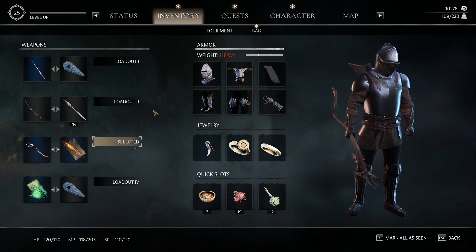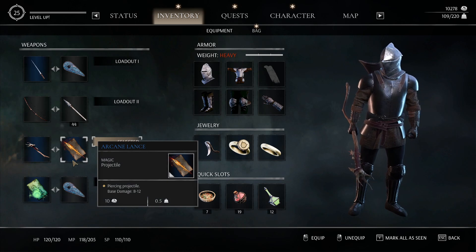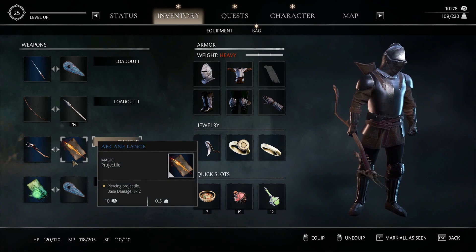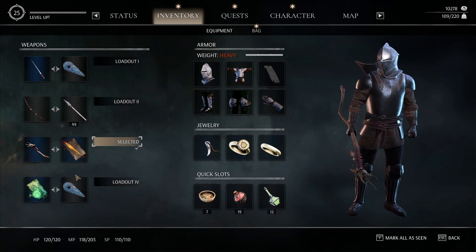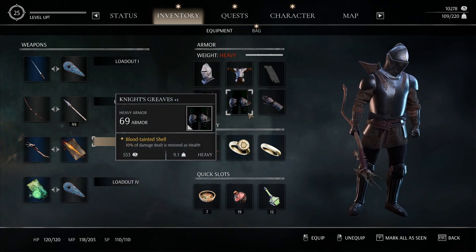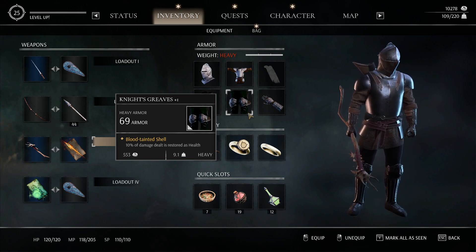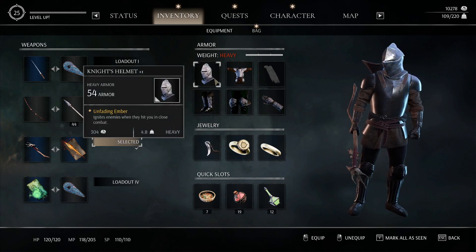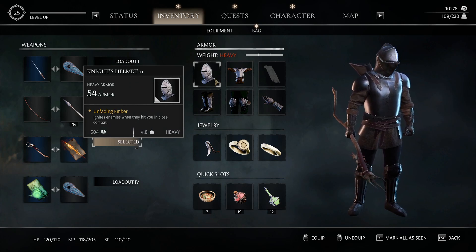Let's look at the character screen. You have your 4 loadouts — magic spells in this game are just items. You start with a fireball spell, which is good to use until you get the arcane lance. You can pick out your loadouts and mix and match spells. There are different styles of armor: heavy armor will drain your stamina more for melee attacks and magic spells, but there are skills to get around that, which is why I'm wearing it and I recommend it.